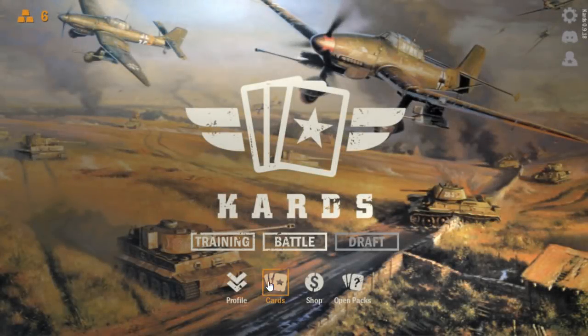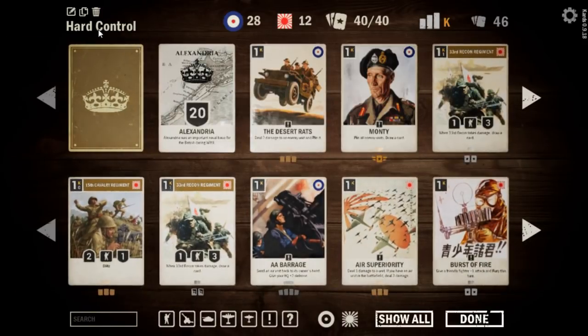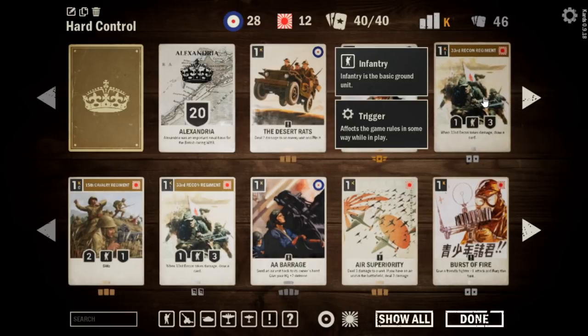Hey everybody, welcome to the latest in what I'm playing. This week we're going to like hard control — boa constrictor levels of control. We'll run through this one quickly. What we'd like to see in our opening hand are very early in the game 33rd Recon Regiments, just because they're good at clogging up the battlefield against aggressive decks. They help draw cards, just a great all-around unit for what we're trying to do.